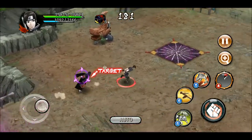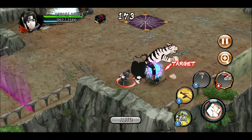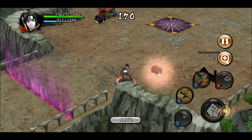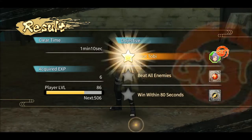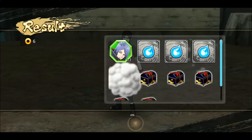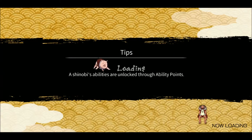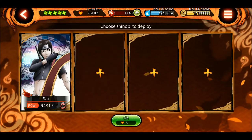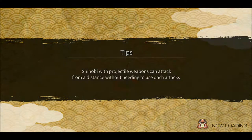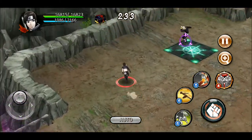What happened? Tobi was right in front of me and the ultimate just went past through him. I'll have to try one more time. I don't think Tobi teleported because he was just right in front of me — how can the ultimate go past through him? This time I will make sure to hit.